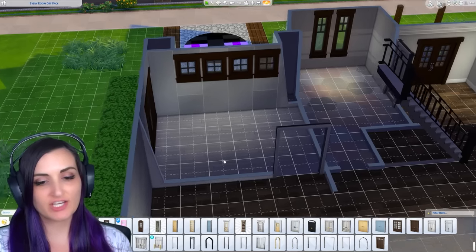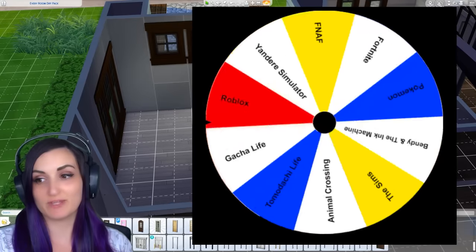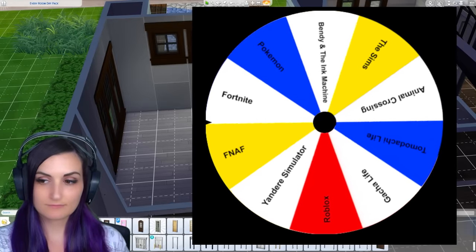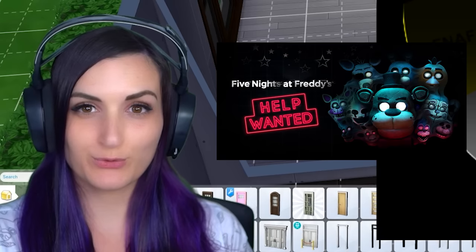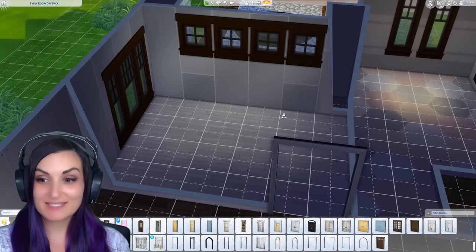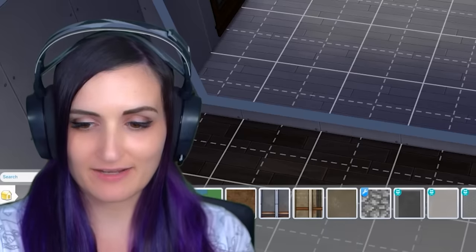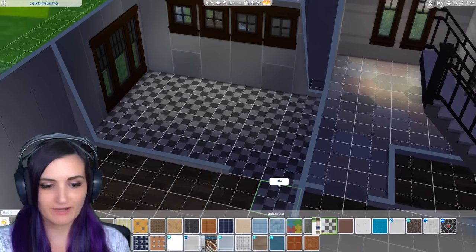Next up is the kitchen, which I've decided is this area right here. Let's spin the wheel. I like this — Freddy Fazbear's is a pizzeria, and now we get to make a pizzeria! Gotta do the black and white checkered floor. Gray and white, whatever — close enough.